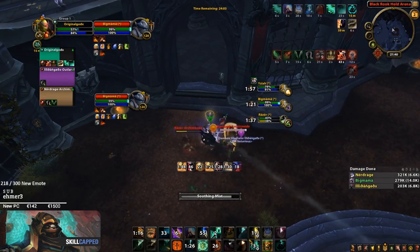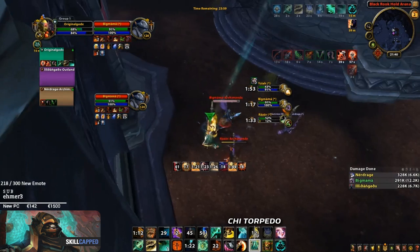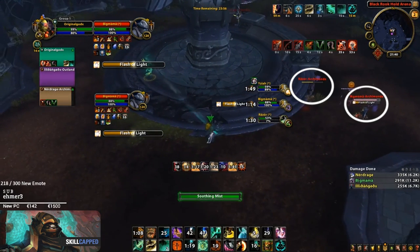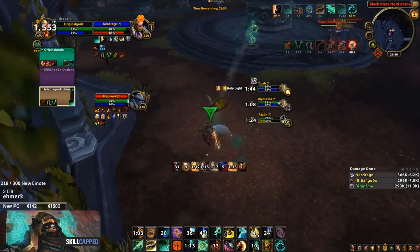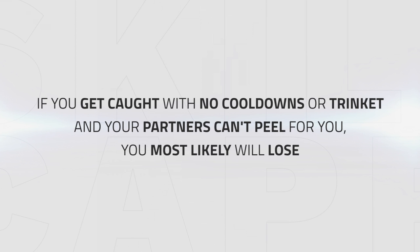In the next clip we can see how effective kiting close to your DPS can be. Drainer uses his Cheat Torpedo after coming out of a stun to get away from the enemy team. Since he is kiting close to his DPS, the enemy team is slowed and has no mobility left to connect back onto Drainer. Something as simple as a slow from your partners can be enough to create breathing room. When kiting, make sure you don't kite too far away from your team or the spot where you place your Transcendence. If you get caught in a stun without cooldowns or a trinket and your partners are unable to peel for you, it will most likely result in losing you the game.